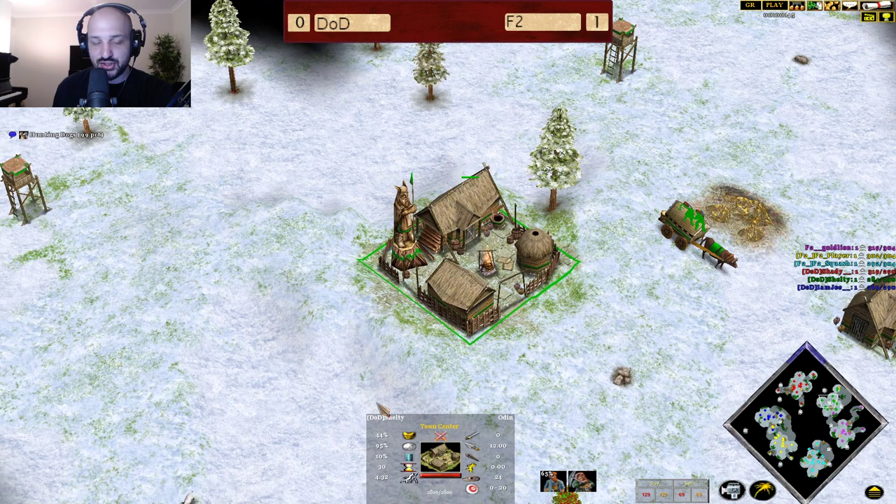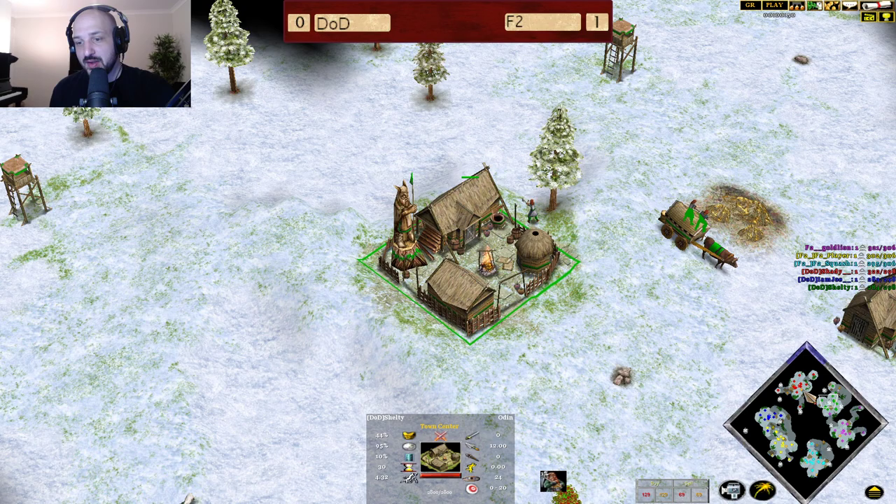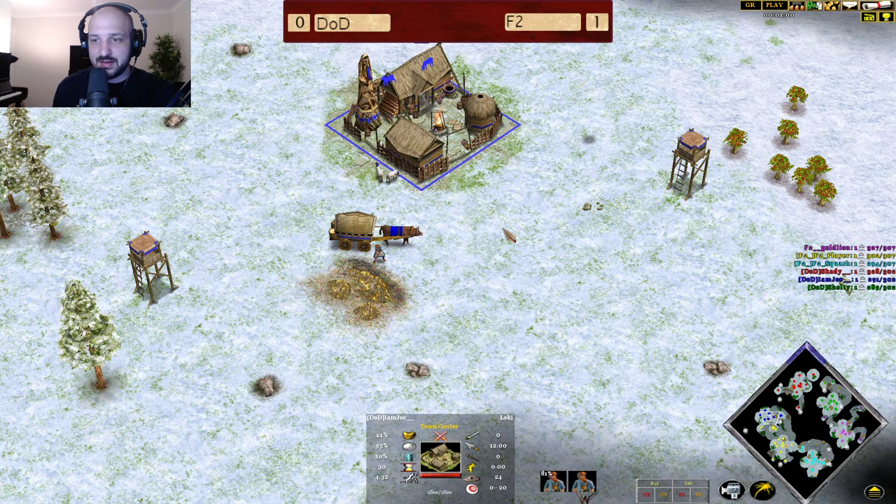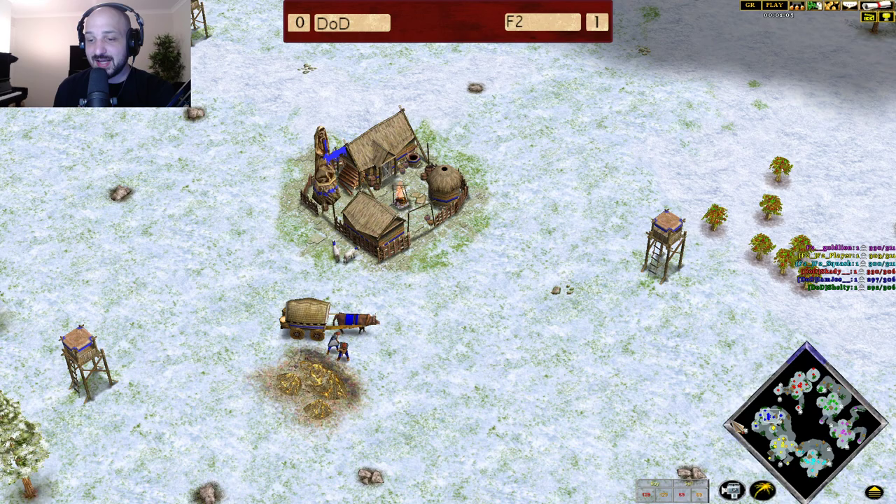Their opponents today in the green color playing as Odin, his name is Sheltie. As Odin, ladies and gentlemen, exciting times to be had here. In the red color playing as Oranos, his name is Skadi. And finally rounding out the team in the blue color playing as Loki, his name is Jo. Together they make the Deities of Death.